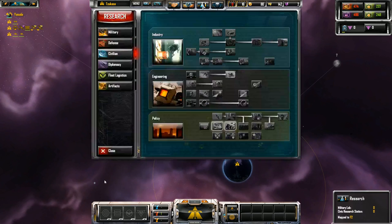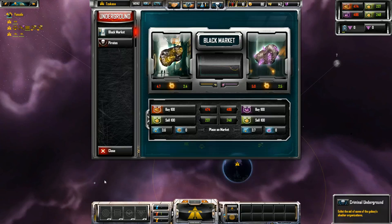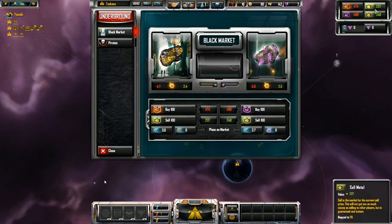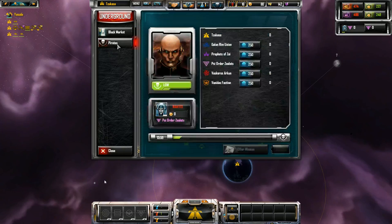The beaker icon opens your research window — I'll devote a whole episode to that, it's exceedingly important. The last button opens the Criminal Underground, which gives a bigger view of the buy-and-sell crystal market already shown in the overlay. The big thing in this window is actually the Pirates tab — very important later in the game. This is where you place bounties on other players, and pirates will then go attack them. Pirates only raid every 15 minutes or so, so we have about 14 minutes before we need to worry about that.